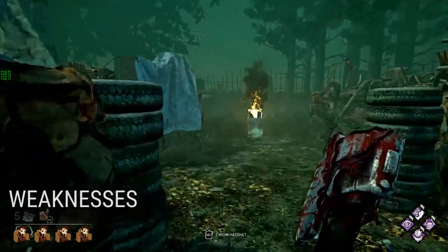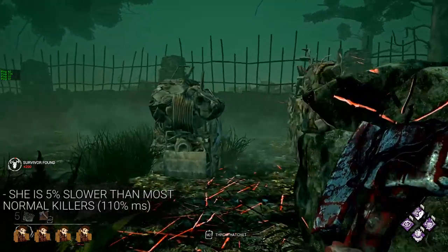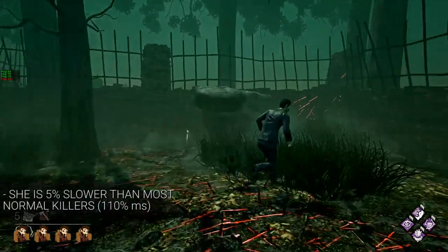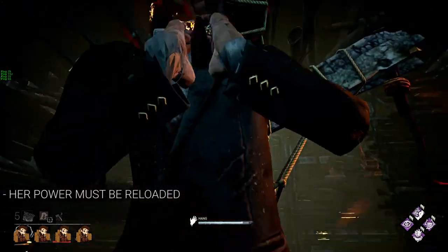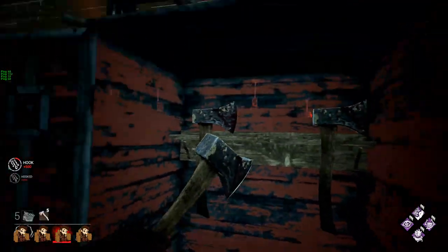Now she's not the best killer in the game because she has some weaknesses. First of all, she's slow - she has 5% less move speed than most killers in the game, which is not so bad, but when you're getting pallet looped around things like the cow tree, it becomes noticeable. She also has to reload her power at lockers, which is usually not a big deal because if you're out of hatchets the chase should be over by then, but still annoying.